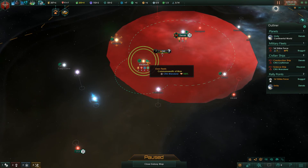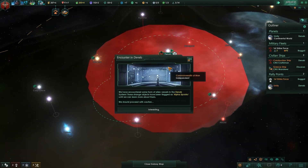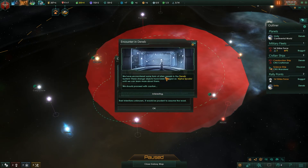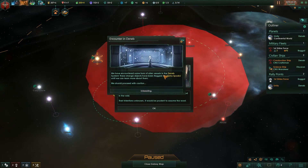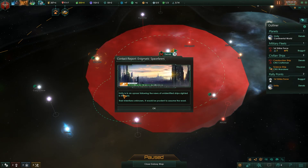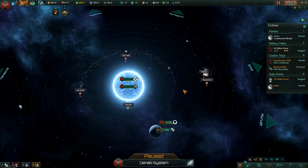We completed the survey of that system. I'm going to take this science ship — I can click on this icon here to order them. We just encountered something: some form of alien vessels in the Deneb system — they flew into our home system. These strange objects have been flagged as 'alpha spooks' until we can learn more. Unity is in an uproar following news of unidentified ships in the void.